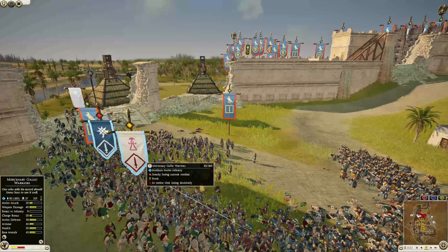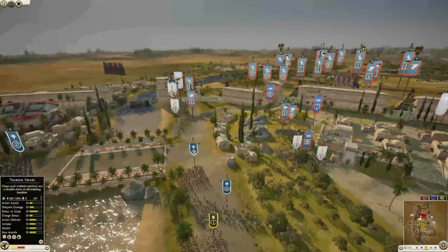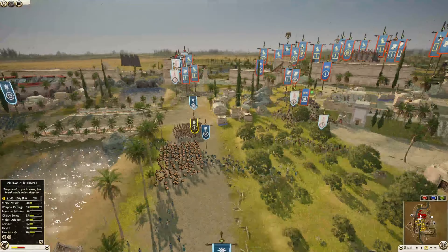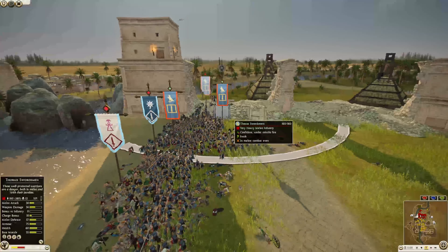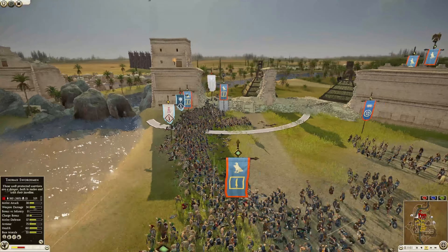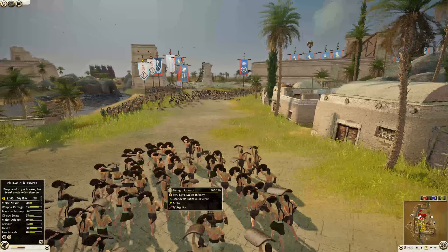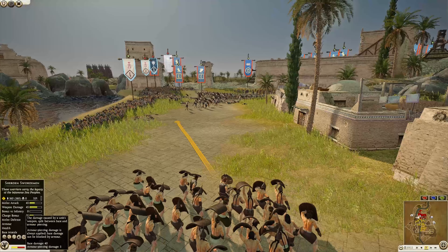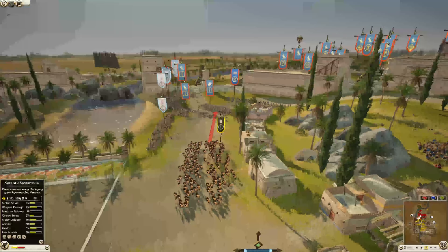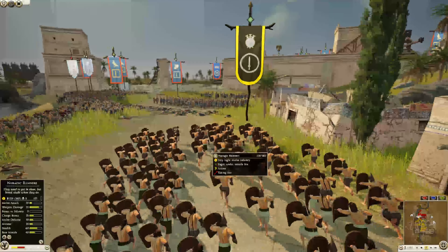We have some eastern slingers from Pontus who have made their way up and are getting really solid shots into the flank of this thorax unit. Now the Neuragic runners making their way up — let's take a look: 55 weapon damage, 15 armor piercing. Now I completely understand why the attackers are pulling back — these guys are going to do some work.